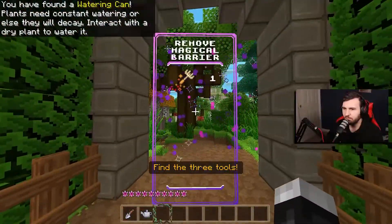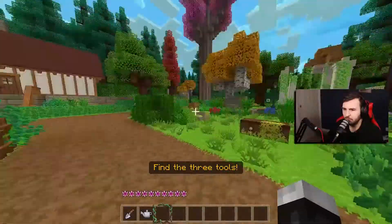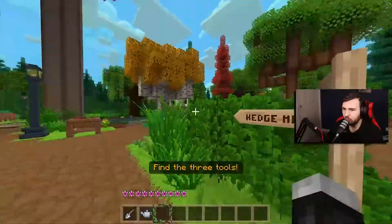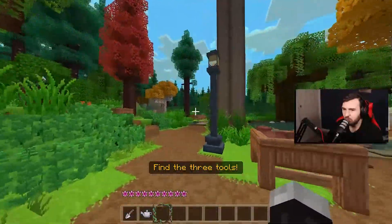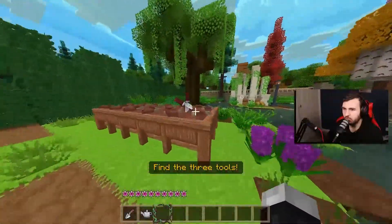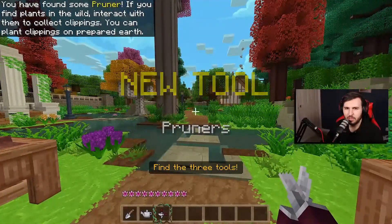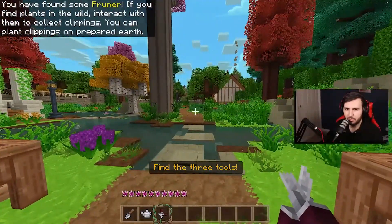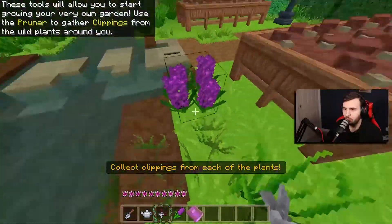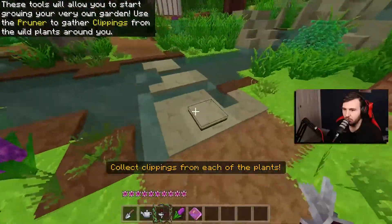Can we unlock this? There's a magical barrier we can't remove yet. One more tool. There's a greenhouse and a hedge maze. Pruners! You've found some pruners. If you find plants in the wild, interact with them to collect clippings. You can plant clippings on prepared earth. It's got custom animations too — this is so cool. We have a Pitbull Hyacinth trimming.